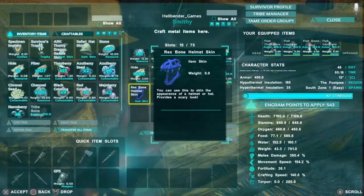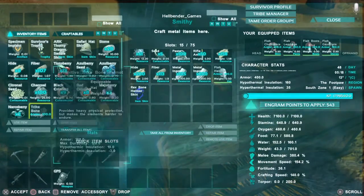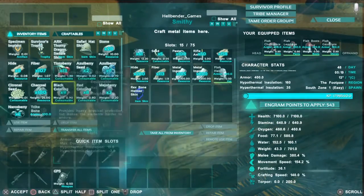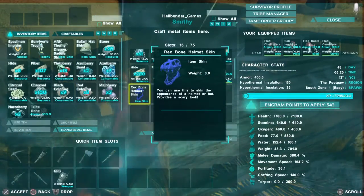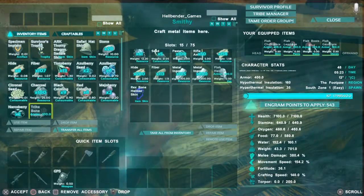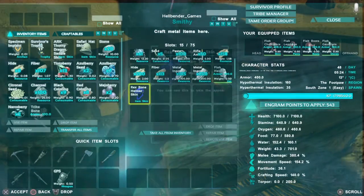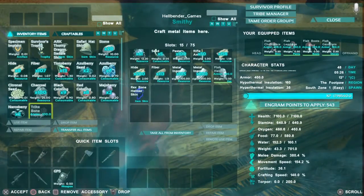You can also have helmet skins — you can get one from the trike and one from the rex. You can get both of them from killing either a T-Rex or a trike. I got this one from killing a T-Rex and I got this one from killing a trike.